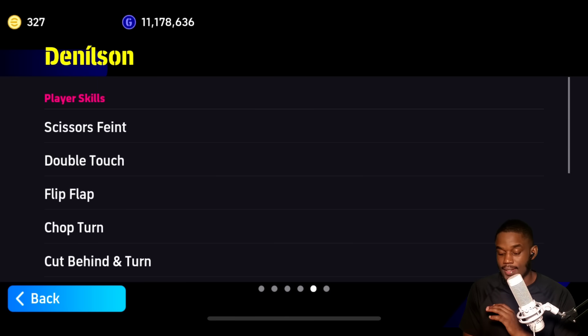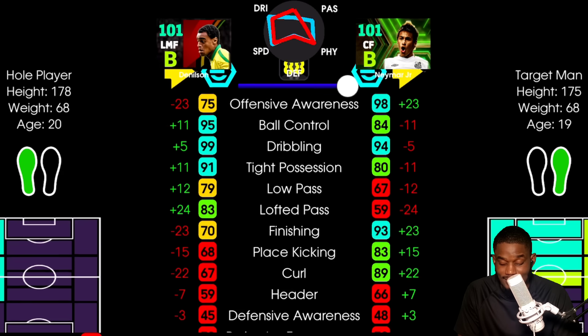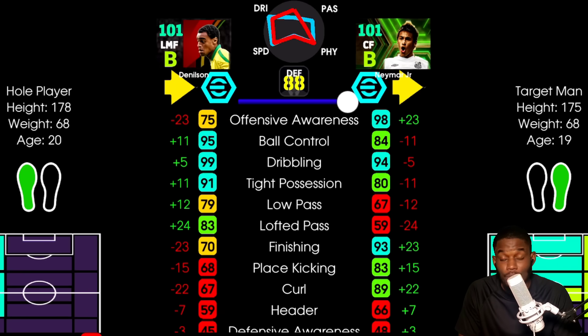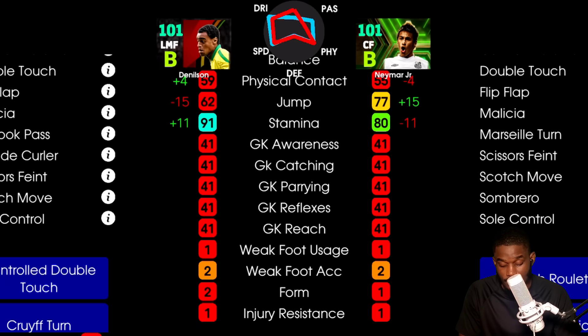Before the side by side comparison, these are the skills Dennison has: scissors, finesse skill, double touch, flip flap - oh my gosh - and chop turn. Whenever I see these skills on a player it makes me not want to use that player, I hate that skill so much. Now, in the side by side comparison: offensive awareness 98 - very impressive on Neymar - but then ball control, dribbling, tight position, low pass, lofty pass: Dennison wins and it's not even close.